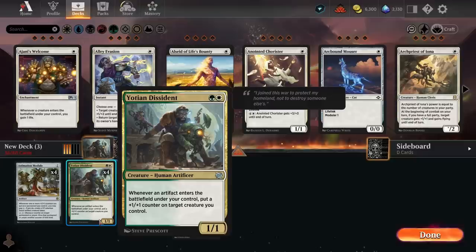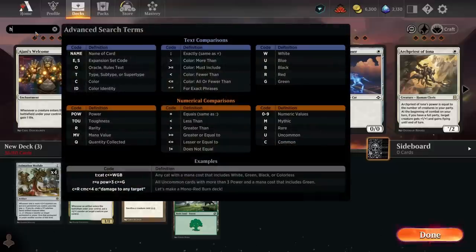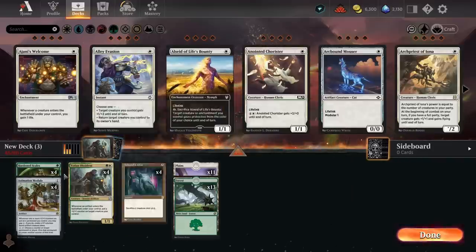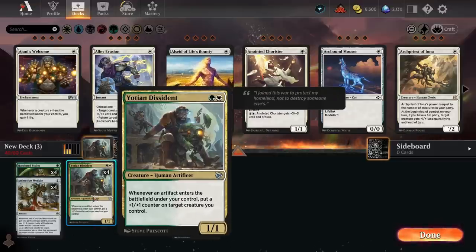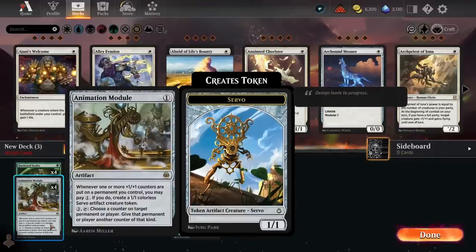If you have a combo that fits nicely into a plan B shell, that's really appealing — and this particular combo suits very well with the Hardened Scales shell. Hardened Scales is a deck I've tried building in Historic multiple times and it's always felt really close to being good but not quite there. You could potentially build a Hardened Scales deck with all three combo cards, because they all work fairly well. Yotian Dissident gives +1/+1 counters when artifacts enter. Hardened Scales decks are generally better with artifacts — you have modular cards like Zabaz, the Arcbound cards, and Hangerback Walker. Animation Module already sees play in Hardened Scales decks.